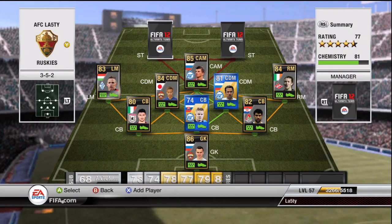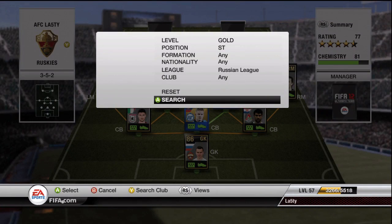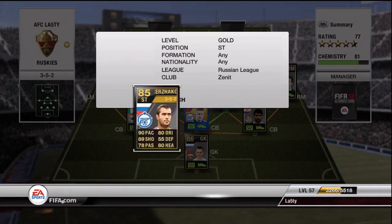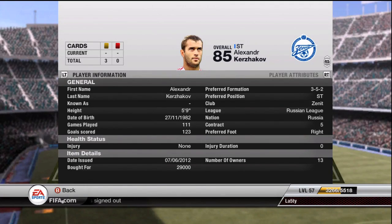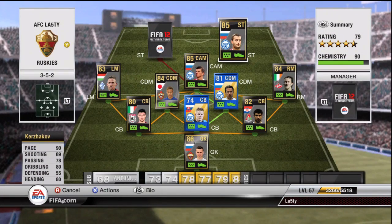Our first striker is the 85-rated second inform Kurzakov. 90 pace and 89 shooting are the two stats to look at. He's got three-star skills which lets him down a little — if he had four he'd be an unbelievable player. He finishes very well and costs about 30k. I've used him before and absolutely loved him, but not this time — didn't get on with him very well at all and didn't score many goals.